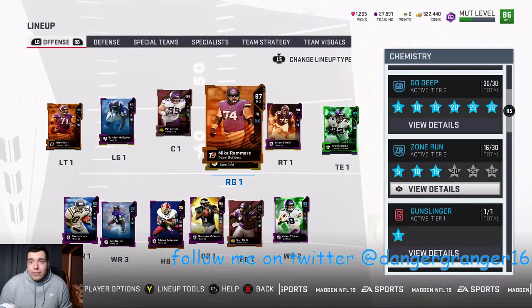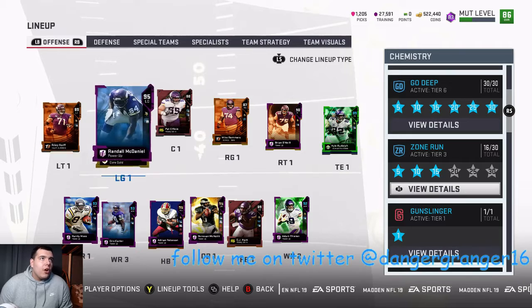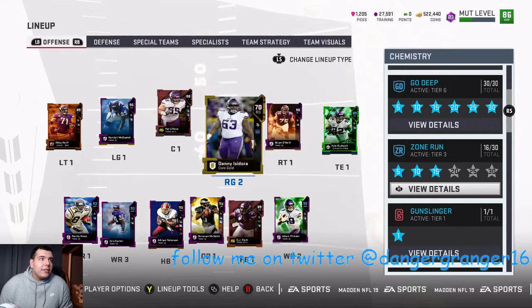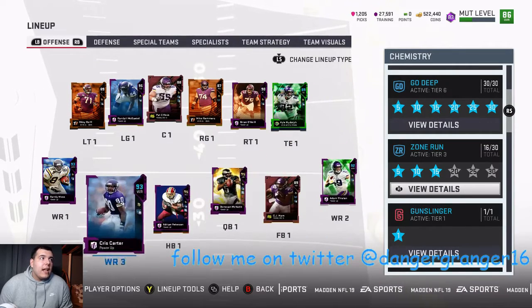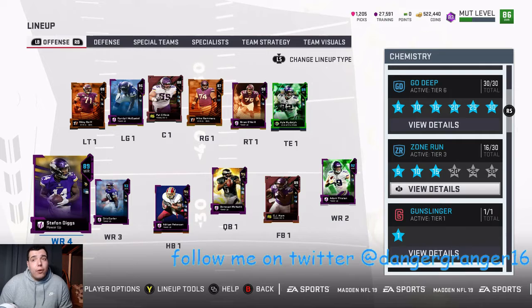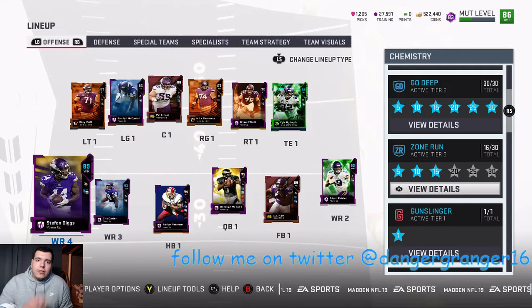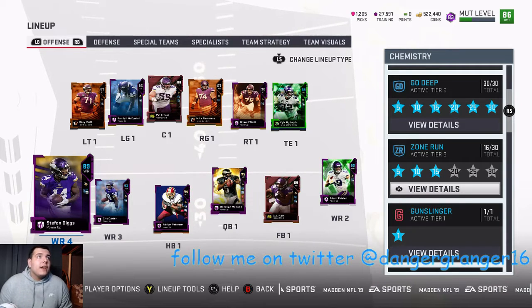My goal for the next episode is to clean my binder out because I just hate having a full binder. Hopefully next episode we'll be able to finish a bunch of cards. For sure I want to finish all the wide receivers — except Diggs, I'm gonna wait on him unless I pull him. I might do a pack opening to try to pull him, but if not I'll just wait the week and use training on him.